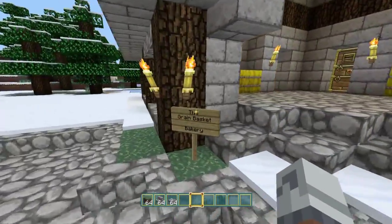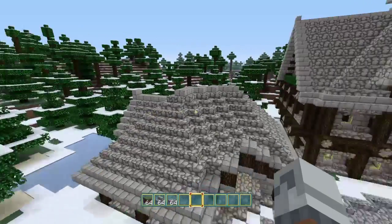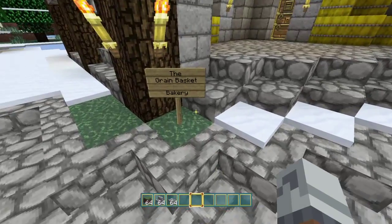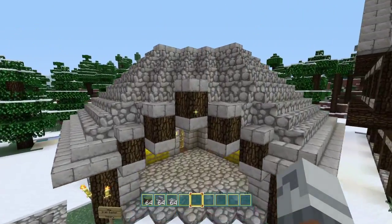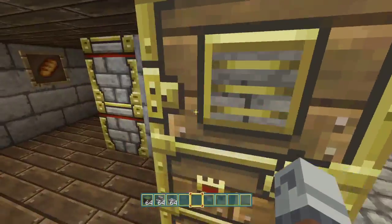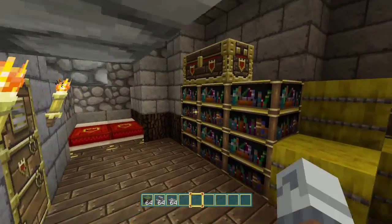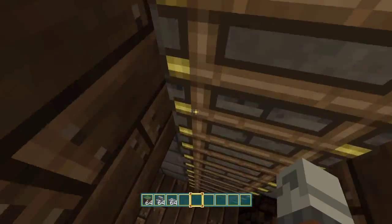Then we've got the Grain Basket — it's just a little bakery. I kind of built this building and thought it looked a little weird but I also liked it. It was small, so I didn't want to make it a blacksmith — that would be too small for a blacksmith. People ate a lot of bread back then; bread was a staple food in medieval times, so why not just have a bakery? You come in here and you've got the grain, storage area, lots of ovens for baking, and then through here would be where they actually lived — beds and bookshelves up here just for decoration.